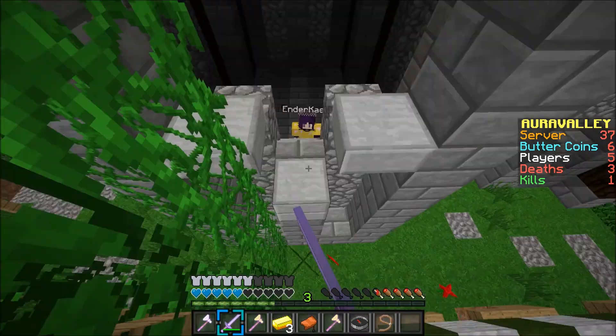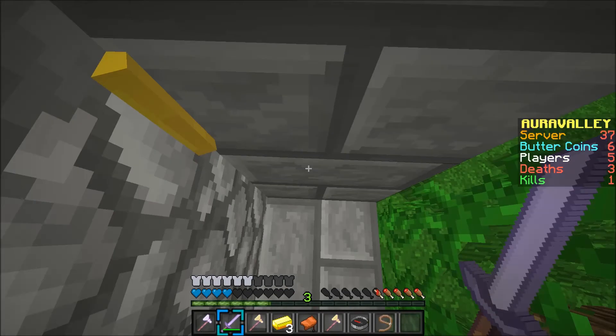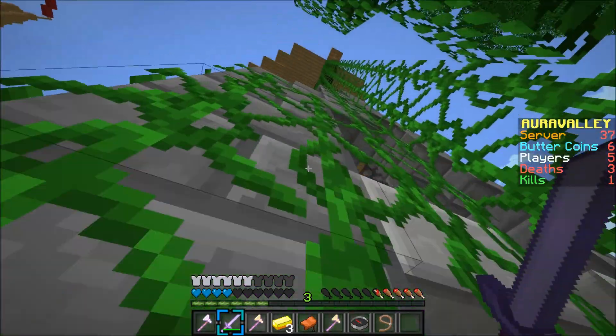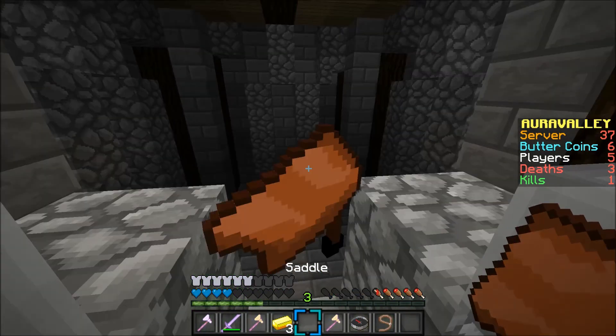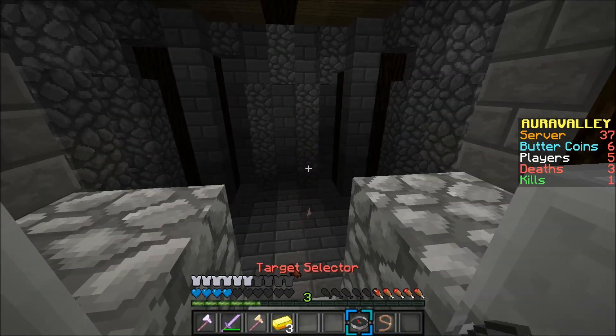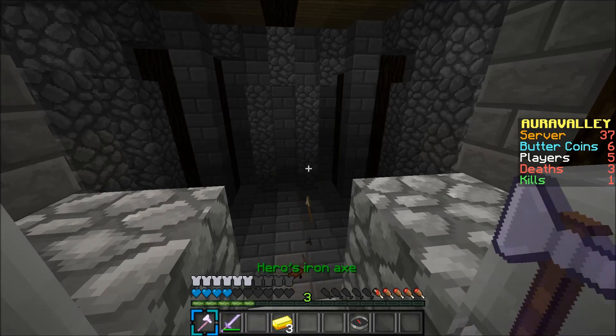I get a good couple of hits on her, and then she knocks me back and I use pretty much all of my hearts. I try and hit her again but she never comes out. I could have lost half a heart there but because I had Feather Falling on, I didn't. I try and lure her out with some items but that doesn't work.